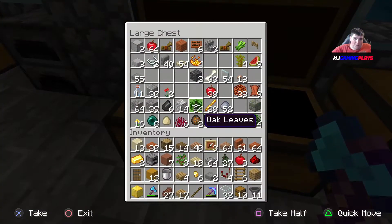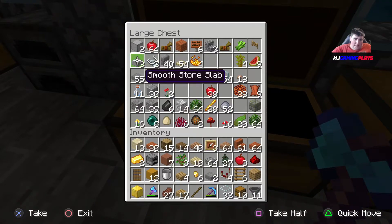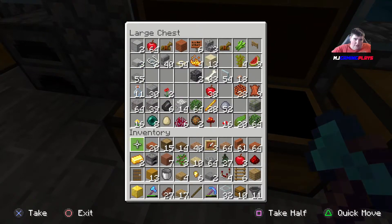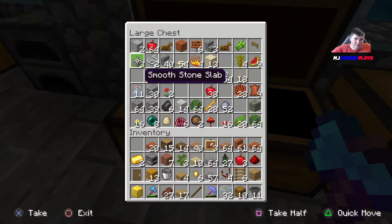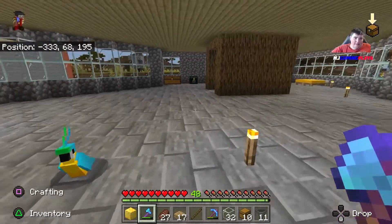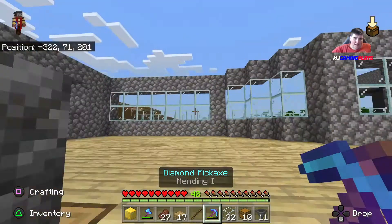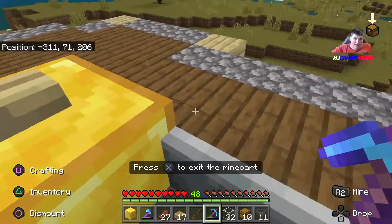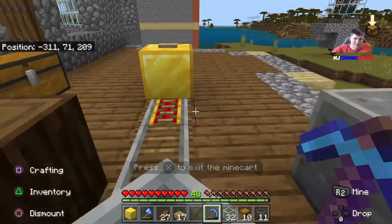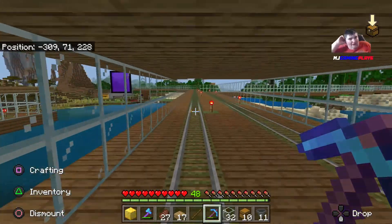I've got some stone. I've taken a lot of stuff, so let's go in and get the flooring all sorted out. Then go back to the iron farm and throw the glass in.